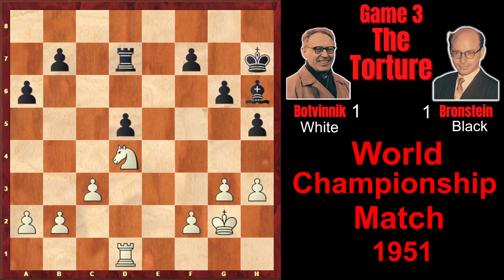However, Bronstein instead of Kg7 plays Bg7, and now he has serious difficulties. After Botvinnik's very strong move Nc2, this move creates two threats. The first threat is Ne3, attacking the pawn twice. For example, if black makes some random move like Kh8, then Ne3, d4, Nc2, d3, and the strong move Nd4 attacking the pawn.